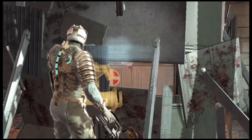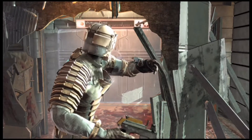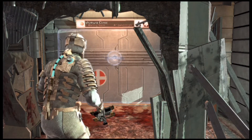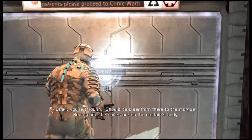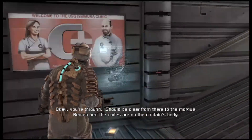Go ahead and place the thermite detonator while we're here. Chapter 6 revisit — this area, no damage to us whatsoever. Just the way I like it. Okay, you're through. Should be clear from there to the morgue. Remember, the codes are on the captain's body.